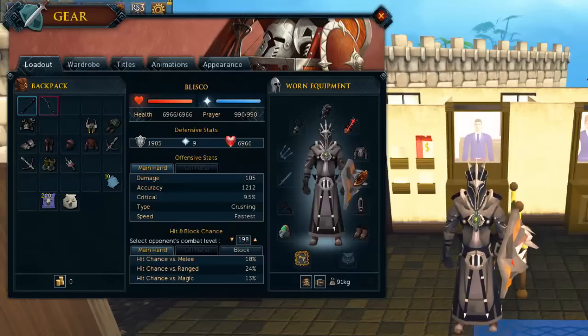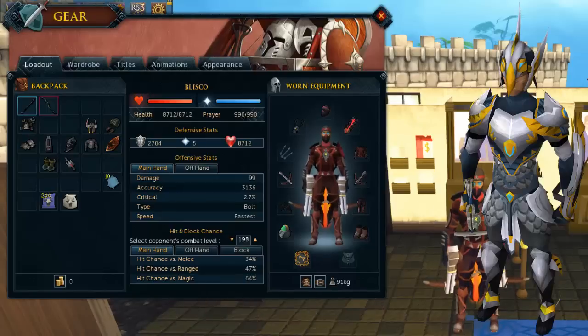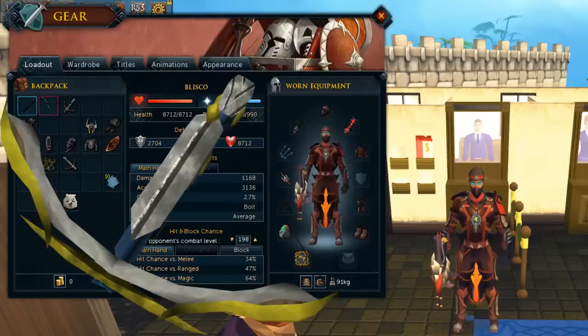If you don't have high combat stats and you're more of a ranger or mage, I highly recommend not using magic down here. I'd recommend range as your next best option - it's not as good as melee but it will do the job. You don't have to have death lotus; void range will work really well down there. I wouldn't use anything lower than a royal crossbow because you're just not going to be doing enough damage to kill them before the orbs come up.